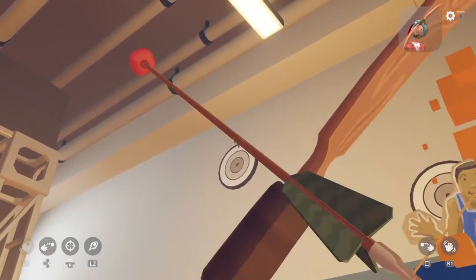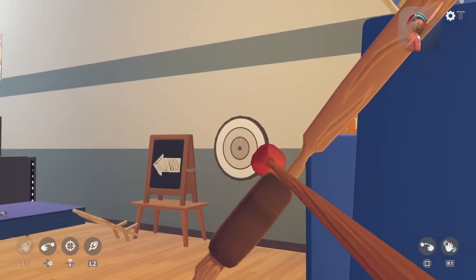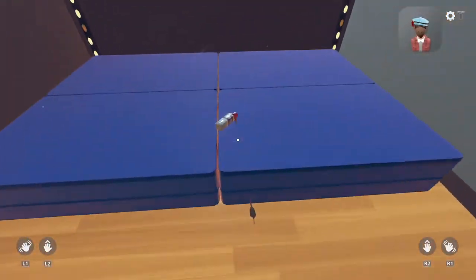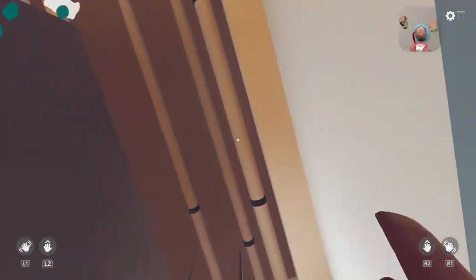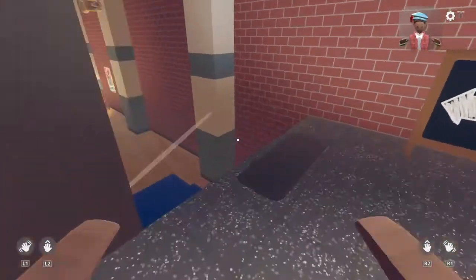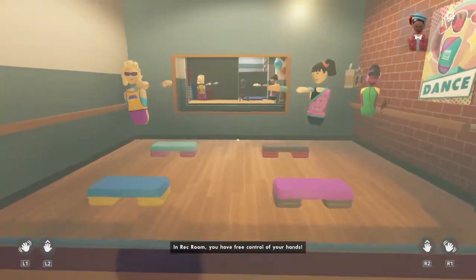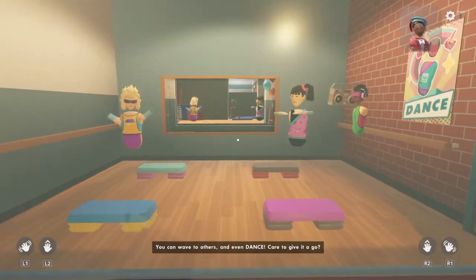That was terrible, I hate bows. At least I can get a drink. In Rec Room you have free control of your hands — you can wave to others and even dance. Care to give it a go?